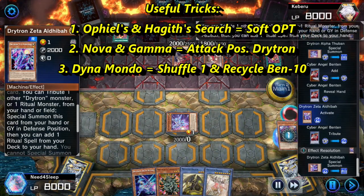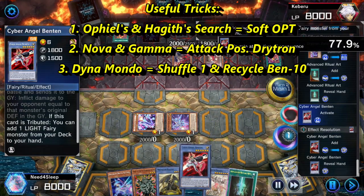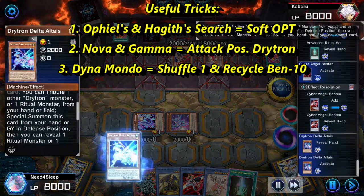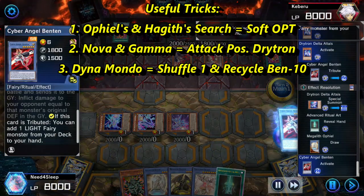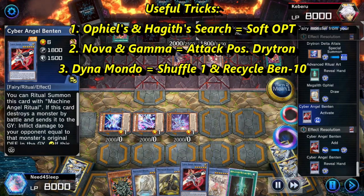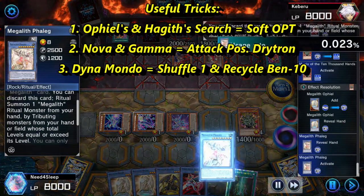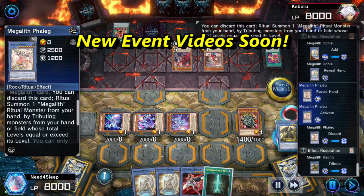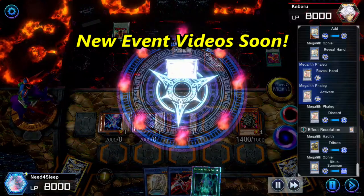Other than that, the useful tricks for the deck are: 1. Ophiel's and Hajith's search are only soft once per turn. 2. Nova and Gamma can summon Drytron in attack position for easier OTK. 3. Dynamondo, the new Link support, can shuffle one card and recycle Ben 10 as the cost. That's all for today. I'm going to share more decks for the event soon. Until next time.